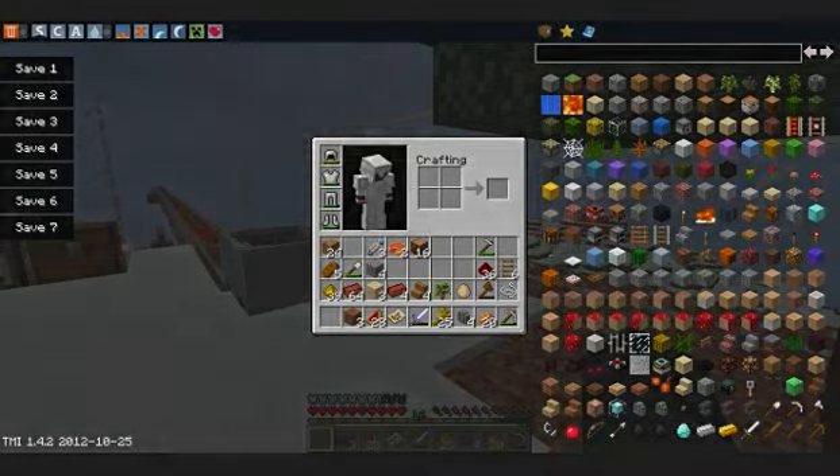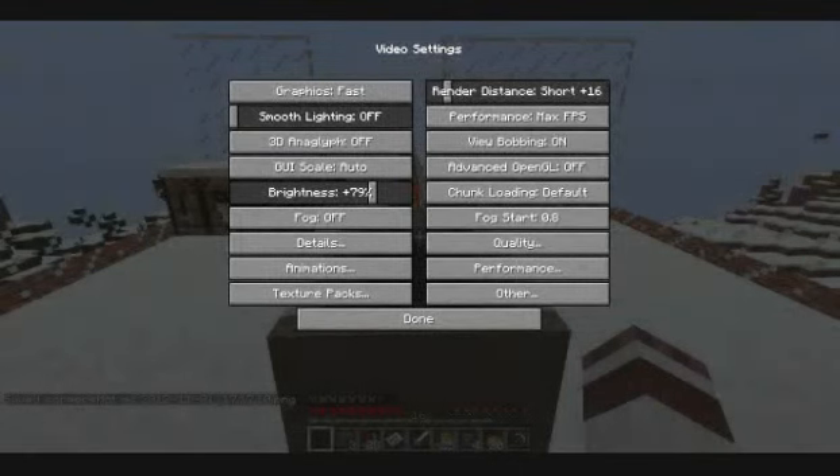I also installed the OptiFine mod, which gives you a lot more settings for video and performance — basically improving how the game looks and runs. If you're having performance issues, I'd recommend it. My frames per second have gotten a lot better since I started using it.